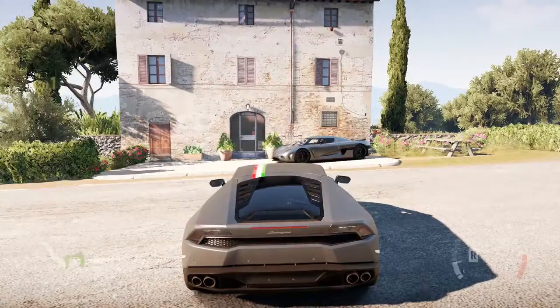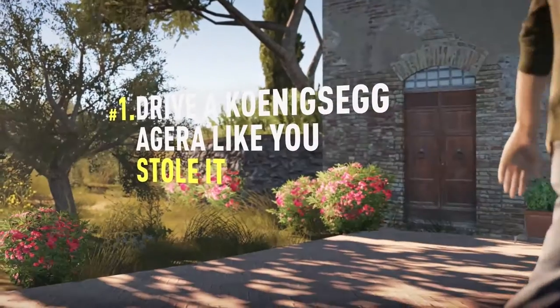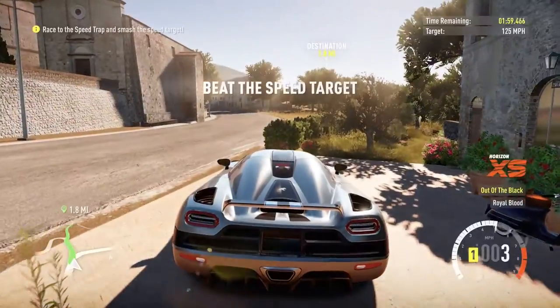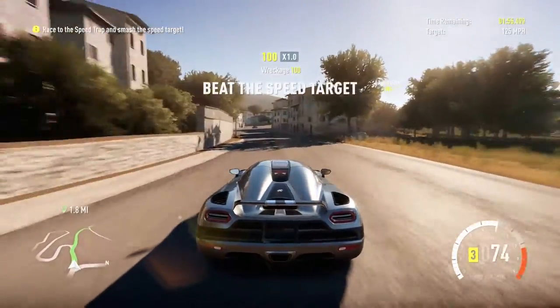The first one, as you can see here, is near the Horizon Festival. You're in the Koenigsegg, the difficulty is easy, and you are told to drive it like you stole it. This basically means you go to the spot on the map at over 125 miles per hour, and it's a very, very simple, easy event to do.